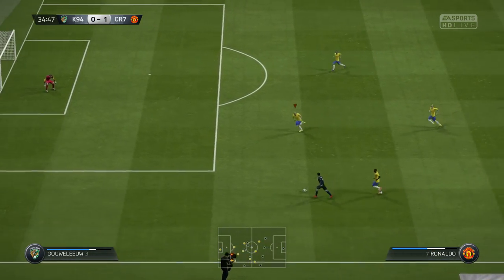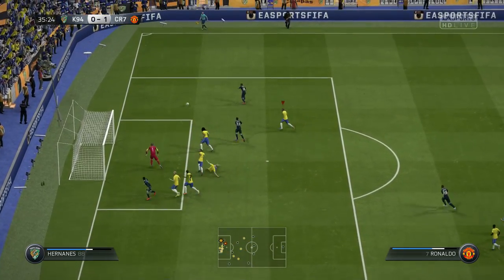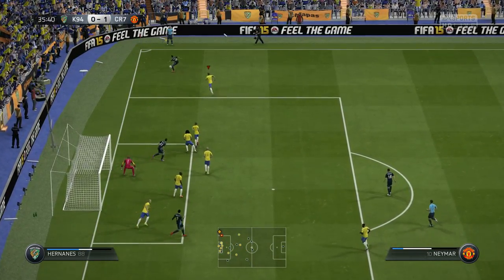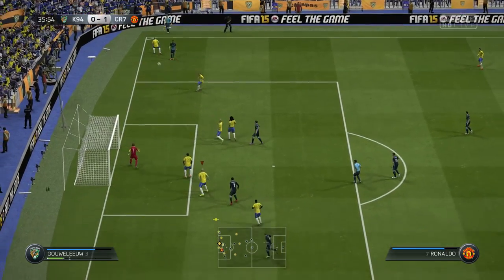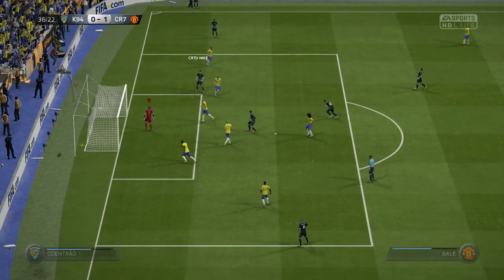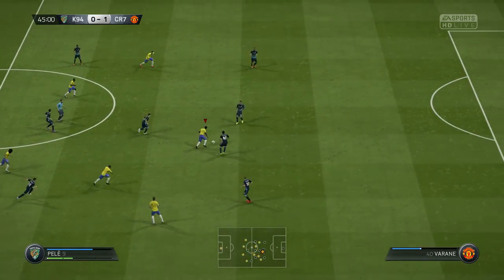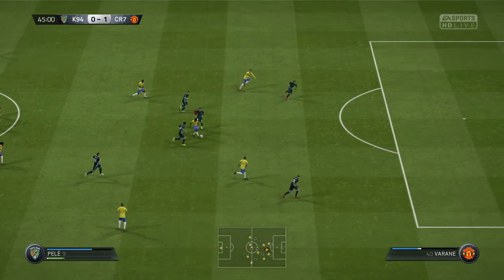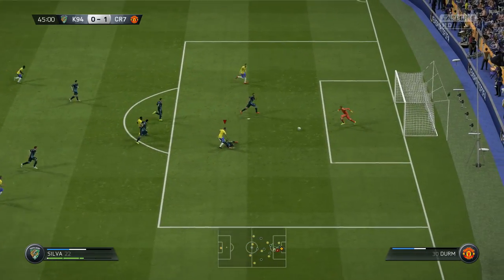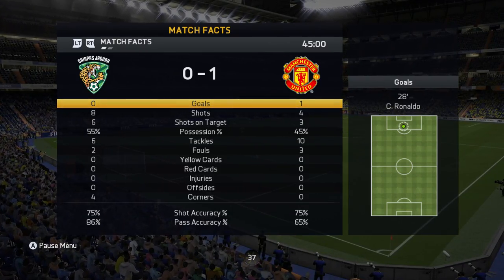At the 35th minute he managed to get another chance with Ronaldo — some terrible defending on my side — but a brilliant save from van der Saar. Then Neymar crossed it to Ronaldo for a great header, another really nice save from van der Saar. Then from the rebound, Bale with a chip shot. My opponent could have made it 2-0 or even 3-0. We got a chance in the 45th minute with Wellington Silva but a great save from his goalkeeper.